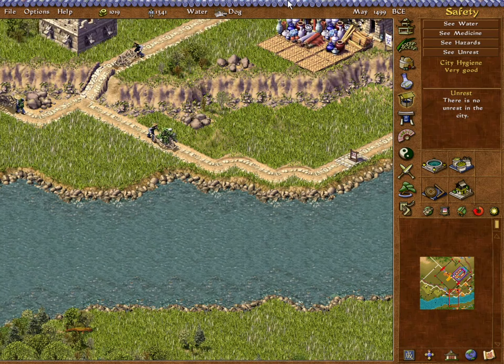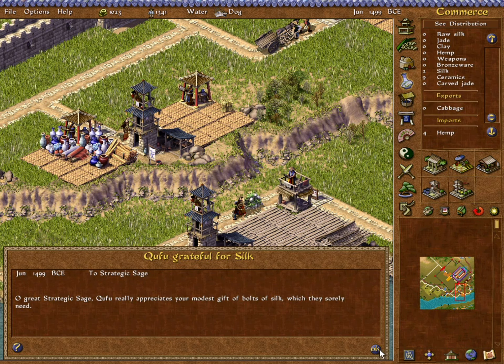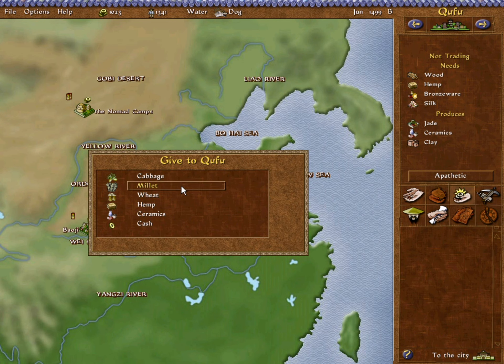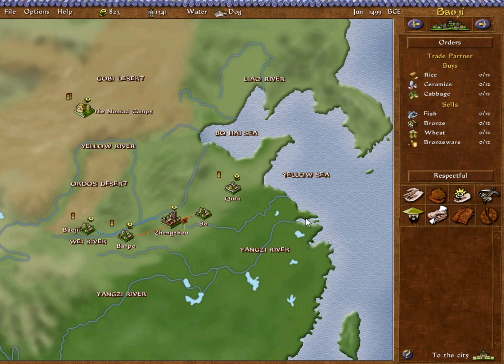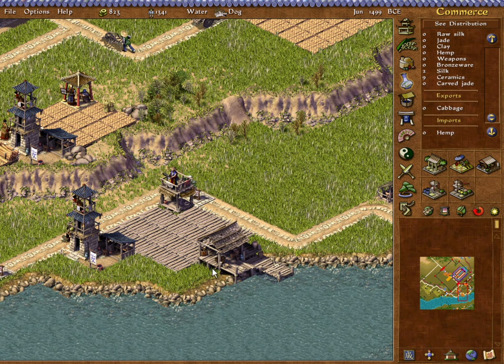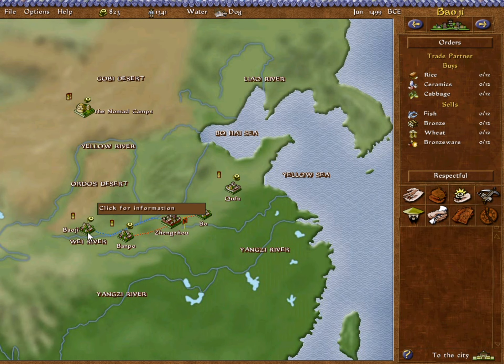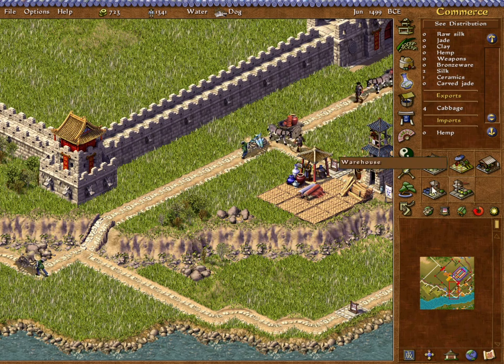Some of the cabbage is now getting hauled over here. Let's throw some wood as well — oh, we don't have enough. Well, that's a bit of a surprise. I'll just throw some hemp, and we will try to open trade. Baoji is still not quite as positive as I was hoping. Let's send them another gift — we will give them as many ceramics as we have to in order to make them happy.